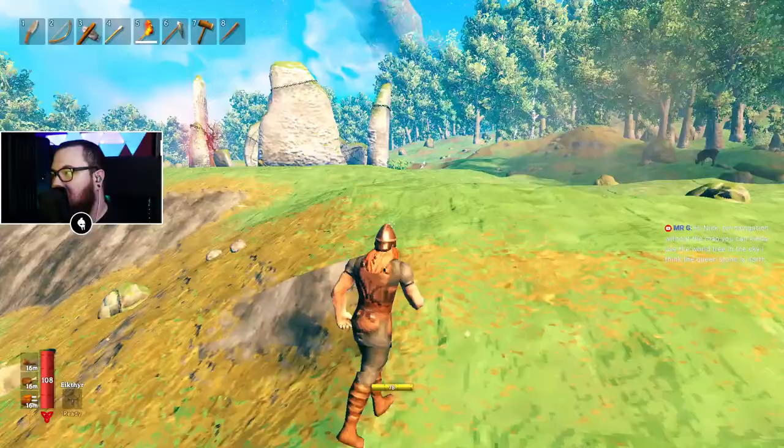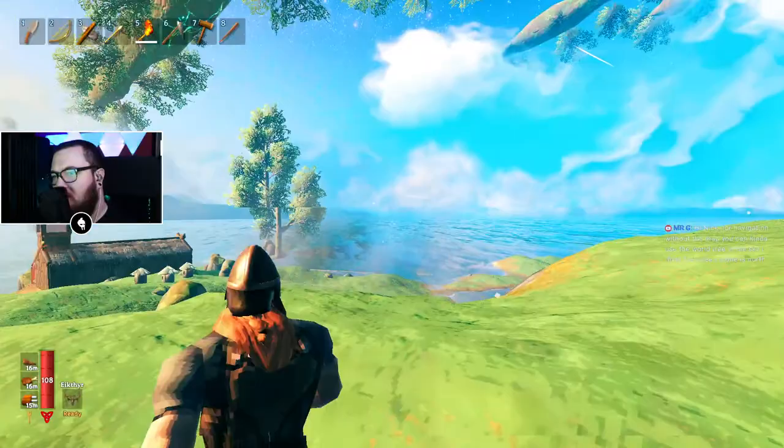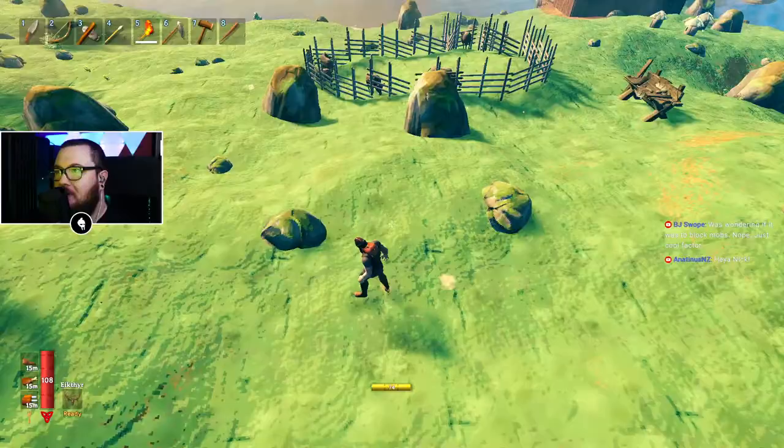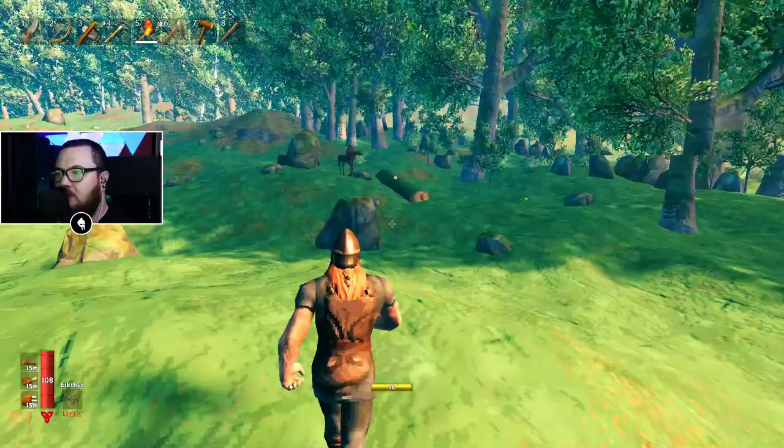For navigation without the map, you can use the world tree in the sky. I think the Yggdrasil stone is always north - it's never always one direction or another, but where we can use this it should be a really good navigation tool in the long run.